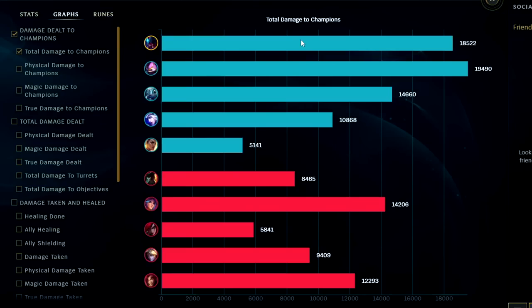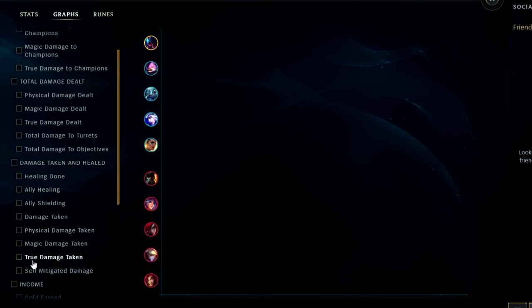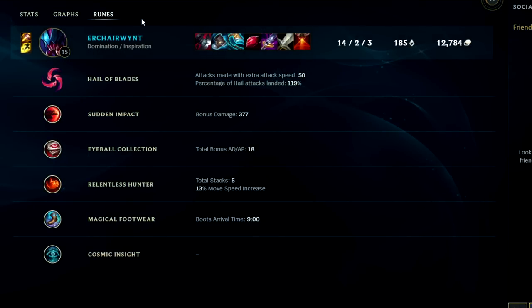We'll take a look at the graphs - damage, all damage taken, and runes. Looking at damage to champions, we're number two in the game behind cannon. Damage taken, we were almost the most in the game, and for self-mitigated we were almost the most as well - less than 100 off. Pretty good rune type value all in all - Rek'Sai jungle, easy to see why she's number one right now, at least for jungle.